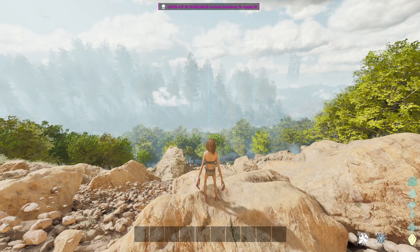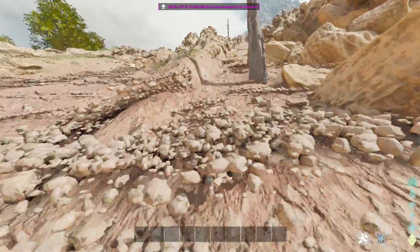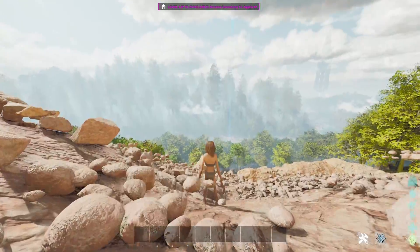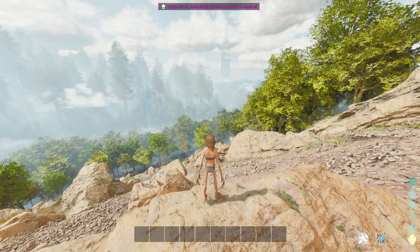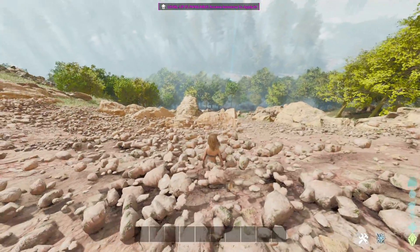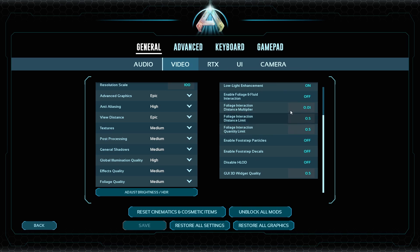Unfortunately, there's a weird side effect when those numbers go to zero — a lot of rocks that would normally be along the ground start floating. If you turn them back up, the rocks go back under the ground. No idea why that's the case — it's such an odd link. But you've got to make the trade-off: either you want the shadowy flickers or you get floating rocks. There's really no in-between. In my opinion, it's much easier to deal with the floating rocks than the shadows jumping all over the place, so I definitely recommend turning those all the way down.